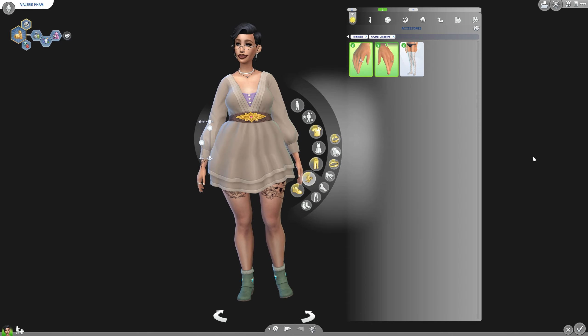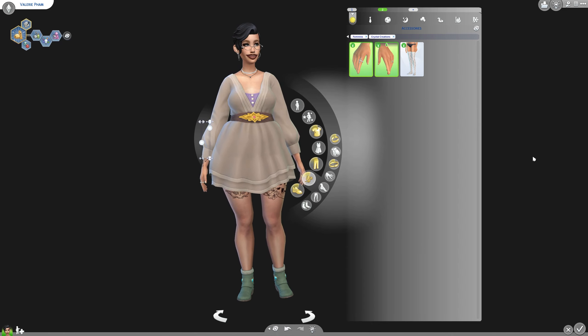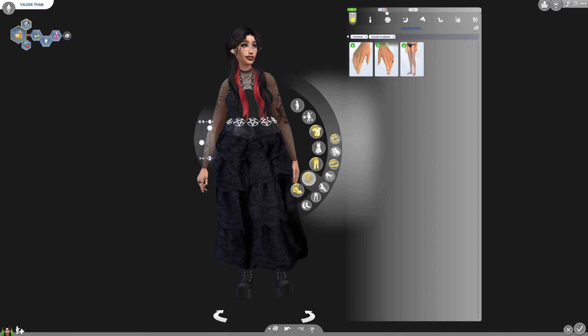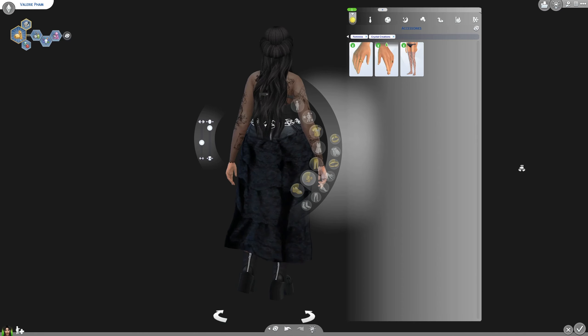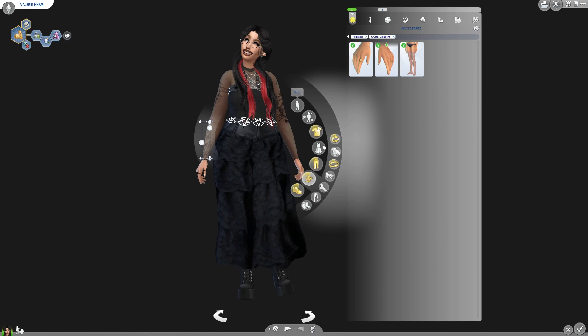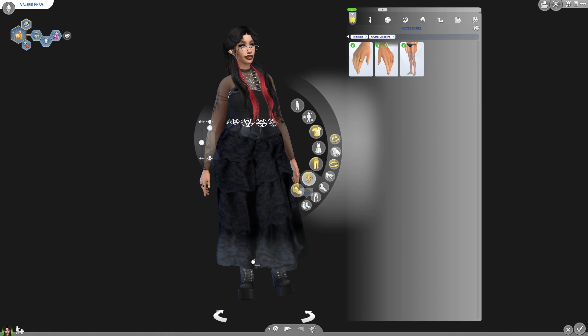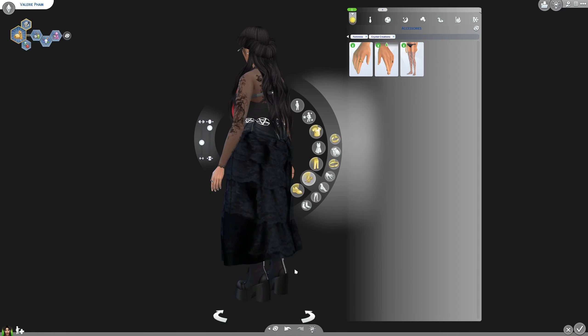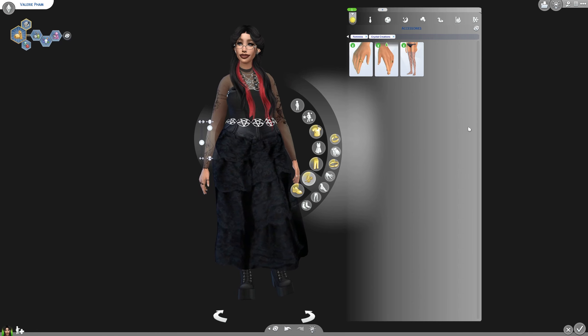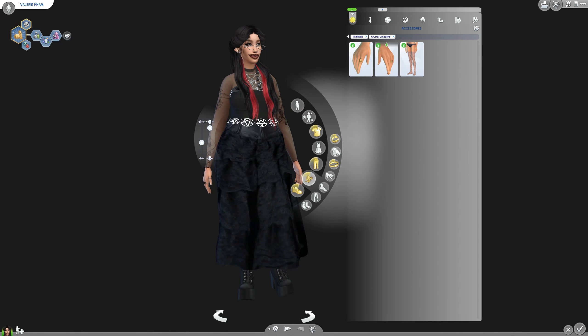I'm gonna go grab a male sim really quickly so we can quickly look at that, but that is just the CAS portion. I definitely gave her a new look because we are deleting that. This is how my sim looks. I definitely prefer her like this. I don't think I'm gonna be giving her anything from the new pack — I'm gonna leave her the way I made her. Look at these shoes — absolutely stunning.